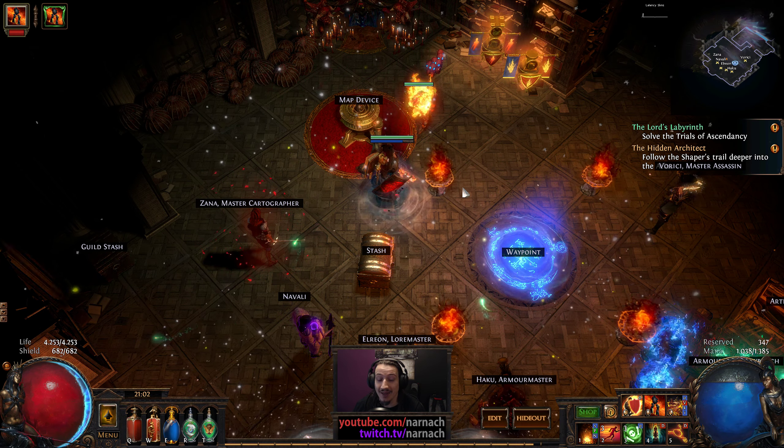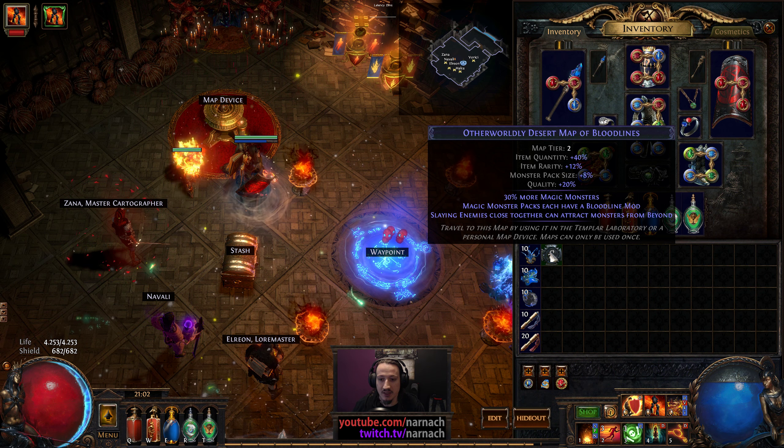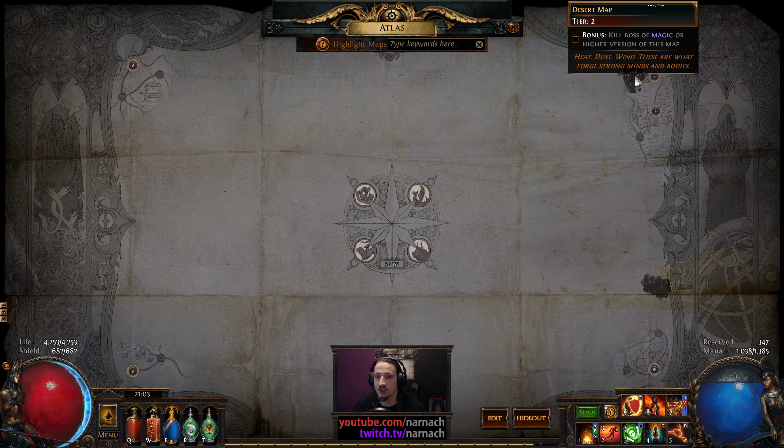It's a bloodlines map of beyond, so there might be demons and there will be lots of magical mobs. And what's more fun, this is a Shaper-touched map, so we're gonna go for the unlock on the Tier 2 map.